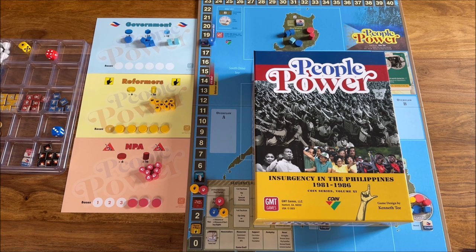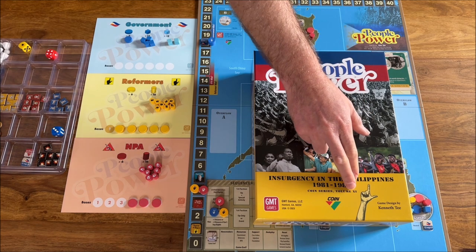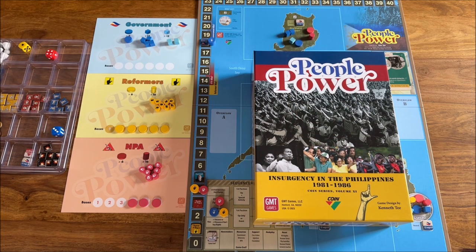Hi guys, this is Michael from the Board Games Chronicle. Today I have for you a teach-and-play about People Power. People Power is the 11th installment of the COIN series, a series started long ago by Volko Ruhnke with titles like Andean Abyss, A Distant Plain, Cuba Libre, and so on.